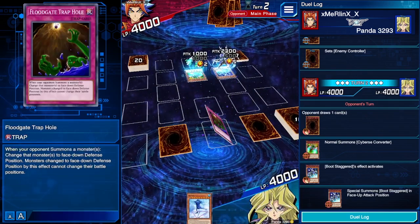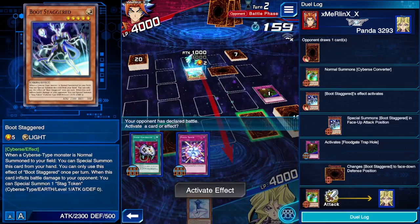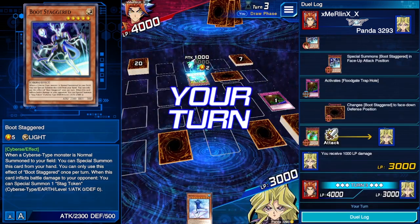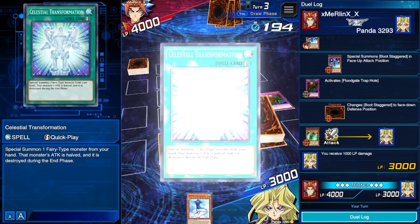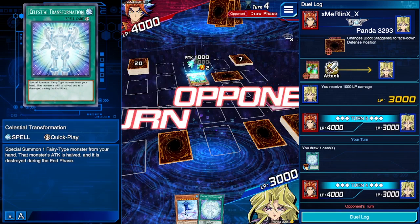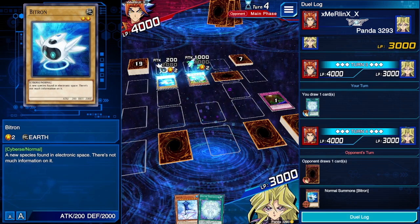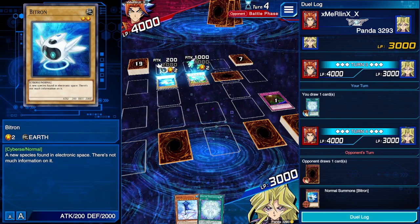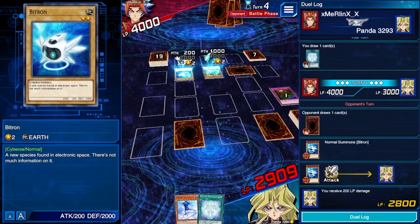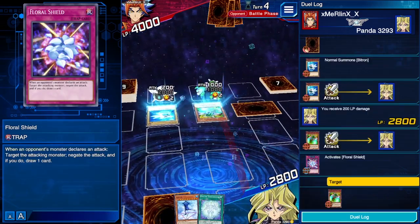We're going to wait on activating Floodgate Trap Hole — this first monster doesn't really do anything for him, and it's really the next guy that we want to get rid of. So we can Floodgate Trap Hole him, put him face down. He's going to attack for a thousand — we can take a thousand. You're going to get in precarious situations, running low on life points almost immediately. But we also only have a certain number of spell and trap cards, so we need to keep that in mind. It looks like he's playing a basic Cybers deck — Bitron, nothing crazy.